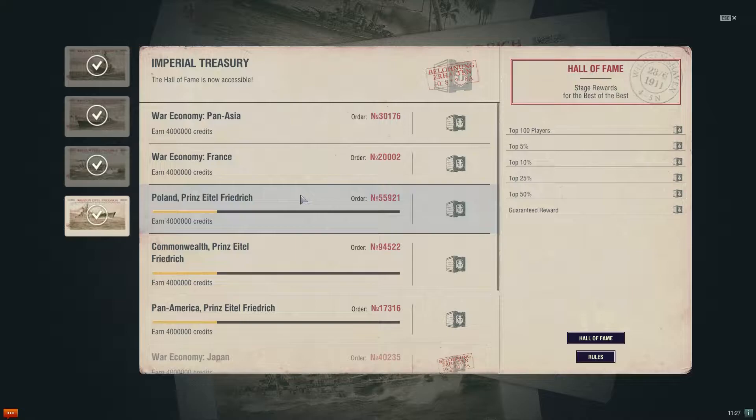For instance, I only have like four premium ships — the Graf Spee, the Sims, and a few others. But some of these nations I don't even have gotten off tier 1 because I just haven't had the time to do that.